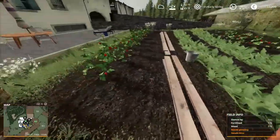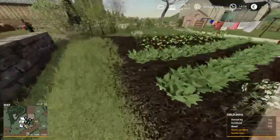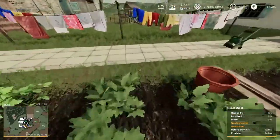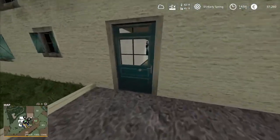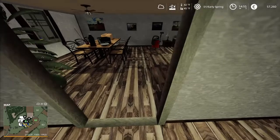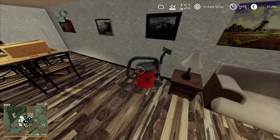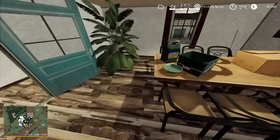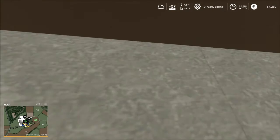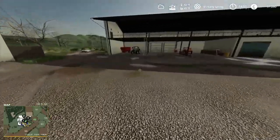Nice backyard little garden with some tomatoes and what looks like a cabbage. Inside the house there are sleep points right there. A little interior with a TV and a couple of couches — looks like the wife's been vacuuming again. No stove, no bedroom, just that. Back to our equipment.